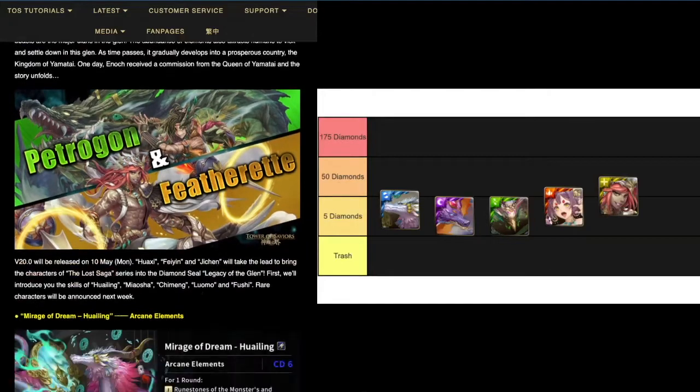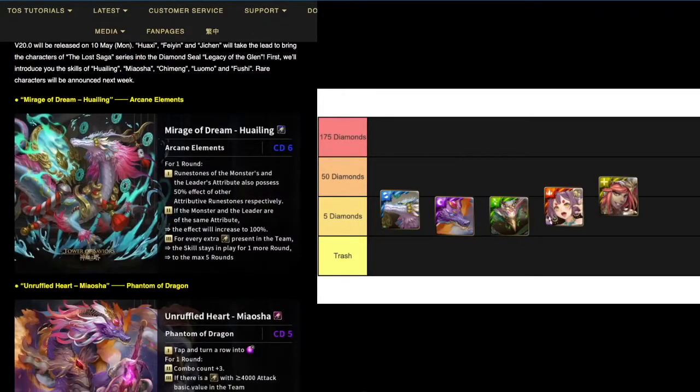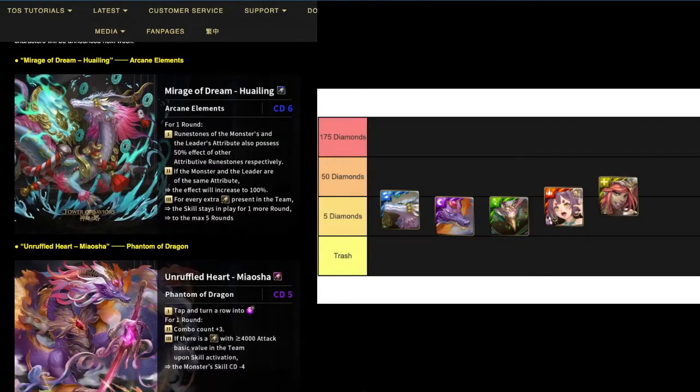Next up are the five small prizes for the new series. First up is Quile, a Water Dragon. You have six blue stones of itself, and as leader the effect applies to other blue stones, and for extra matchings you get extra rounds. Pretty good — a little above average for a small prize. It basically lets you run a rainbow team, while still relying a little bit on water blue stones.